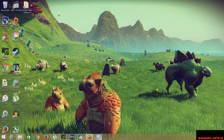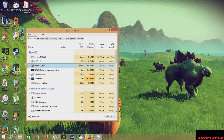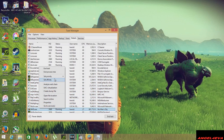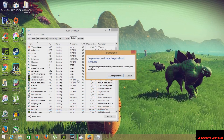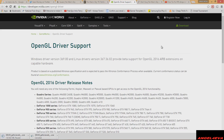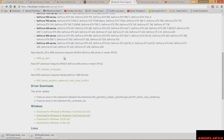The next thing you have to do is open the Task Manager with the game running in the background. Now set the priority of the game from Normal to High.